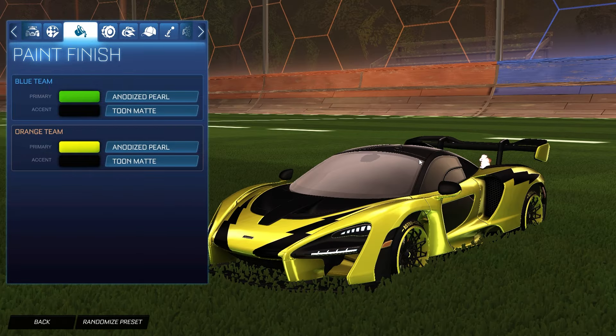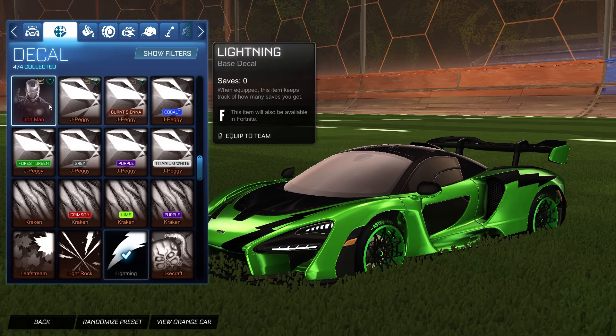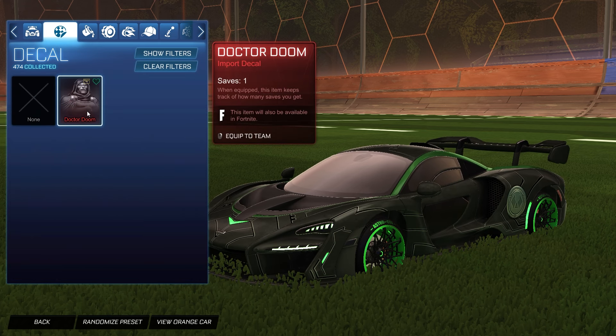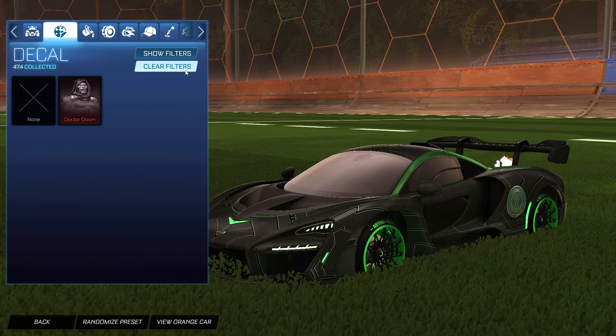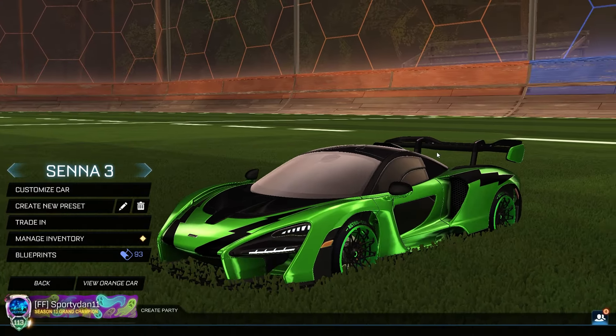The saffron and black color combination especially matching those Astro CSX wheels with the Anodized Pearl looks super clean. I always think Anodized Pearl gives the car a better look. For the blue side we have that forest green and black with the Anodized Pearl. I feel like the Lightning decal or any decal that supports a paint finish gives the car more style, but Dr. Doom is a great-looking decal with the Astro CSX wheels for the forest green side — still, the Anodized Pearl gives it a slightly better look.